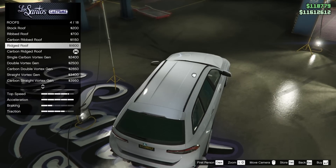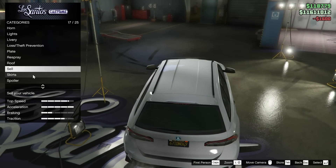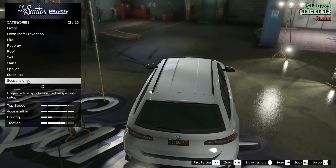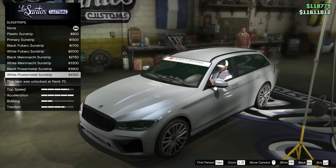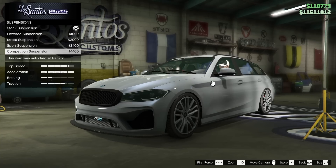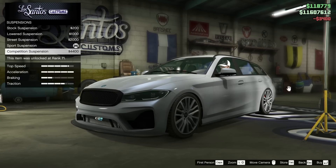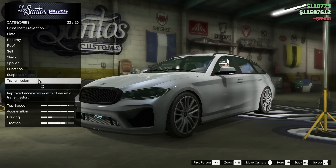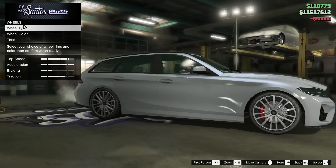Actually, I'm changing the roof — we're going to go for just the regular ridged roof, not the carbon. I feel like it just looks a little better. Sun strips — I'm not a big fan, I don't think it's going to look great on this car, so we'll leave it alone. For the suspension, I think I want to go sports suspension — I don't quite like how tucked competition is. Race transmission though, we'll go for that. Turbo tuning, let's go for that as well.